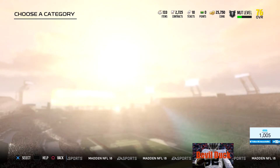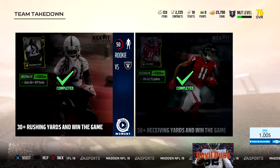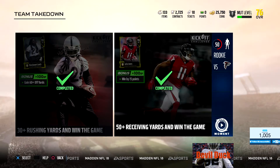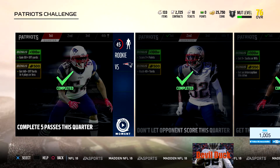So we got the kickoff challenge - this is the first thing you're going to be doing. The first thing is the team takedown: you go in and get 30 plus rushing yards and win the game. Then you win by 15 points and you get 100 XP. You get this XP and it moves you up on the MUT levels. This is the Patriots challenge - you get 100 XP, 500 more coins if you get 80 offensive yards, or 60 plus offensive yards in four plays or less. So you got these bonuses - it's not only the objective of the challenge, but if you get it done within a certain amount of plays, you get these bonuses. It's kind of cool, so you do want to try to get those extra bonuses because it's extra coins.